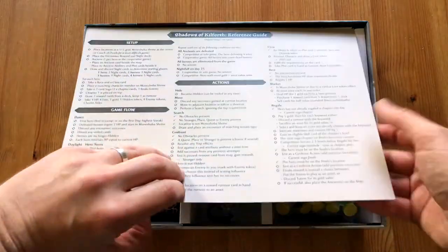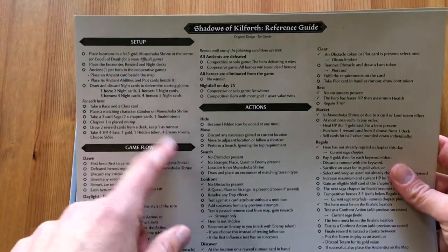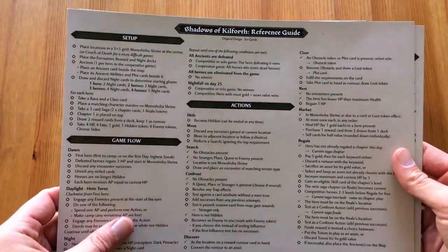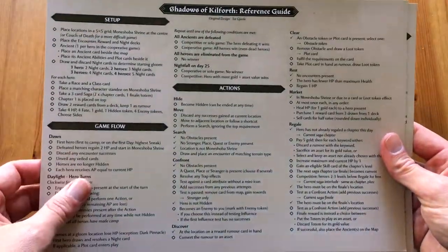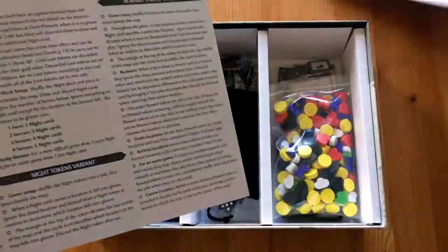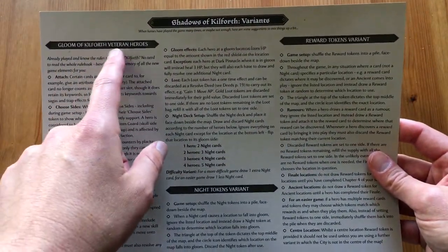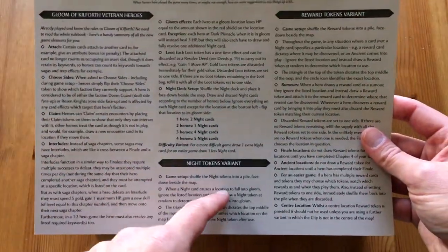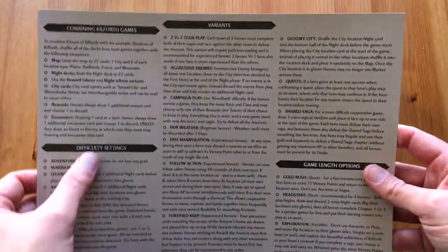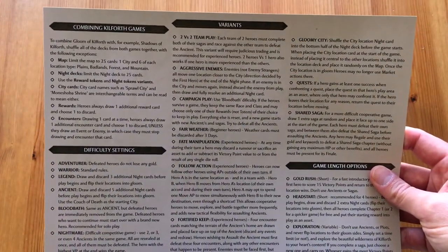Here we have the reference guide. When you read the manual and you know how to play the game, you can leave just this on the table and it contains everything you might need: the setup, the game flow, all the actions — everything. So it's really helpful. And here we have the different variants for the game, like this is for Gloom of Killford — better on heroes — for people who played the previous game. Knight token variant, reward token variant, and difficulty settings. So here are different possibilities how you can alter the base game.